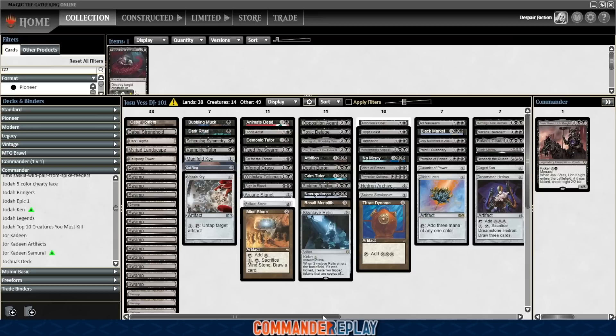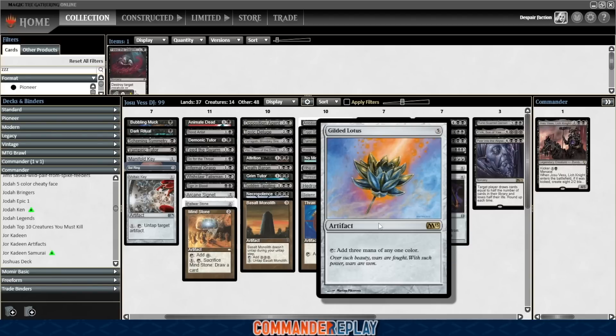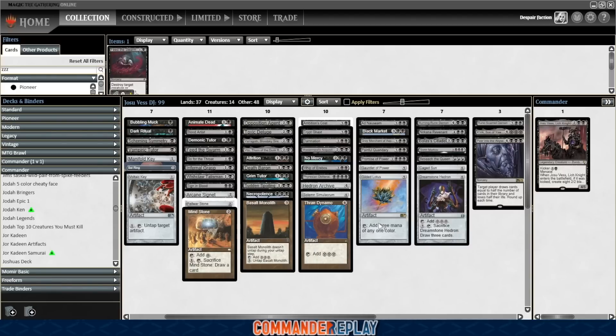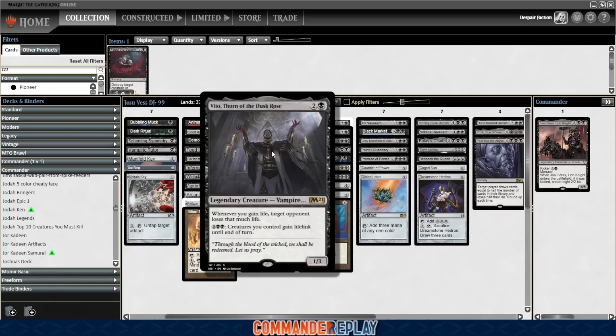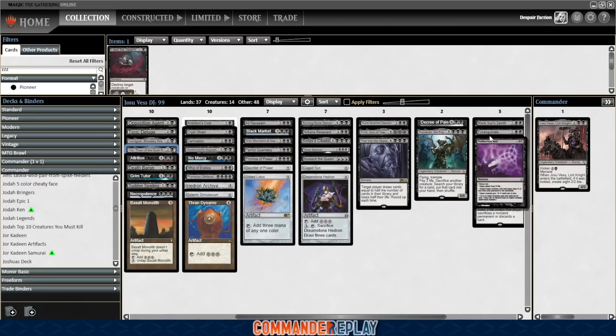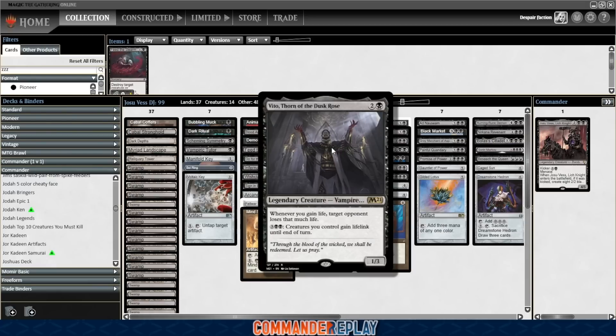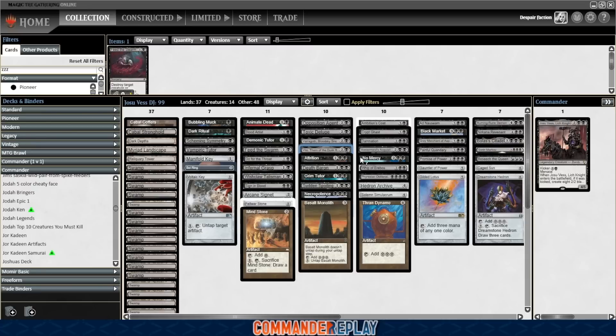I don't know what else I'd cut — we'll just cut a land for now since there were initially 39 lands in the deck. Skyclave Relic is fine. If we're doing the Voltaic Key, Manifold Key plan, I'd probably add a Nyx Lotus in that spot as another multi-tapper. Nyx Lotus is sort of on par with Gilded Lotus — it can be a little awkward early because you need the Devotion, but late in the game if you're making 7-8 extra mana a turn, that can really propel you ahead. With all the tutors in this deck, you have a Whip of Erebos — I don't know that I would also run Veto. I might cut Veto since Exsanguinate can gain you a lot of life, and Grey Merchant is in here as well, so maybe Veto is worth cutting. Anyway, that's a look at the deck.